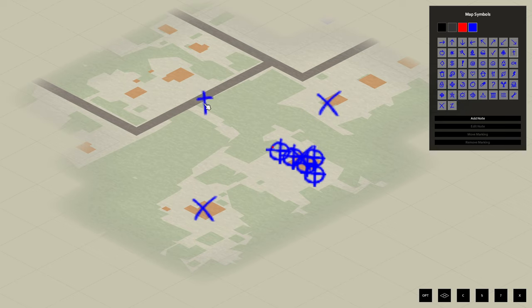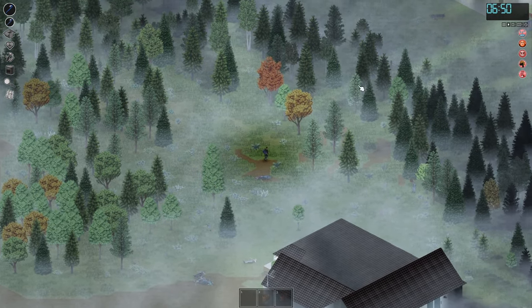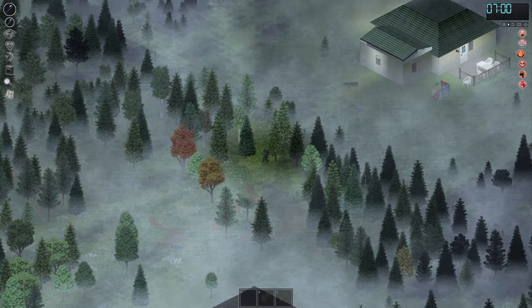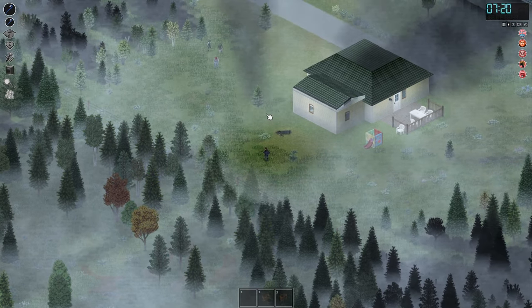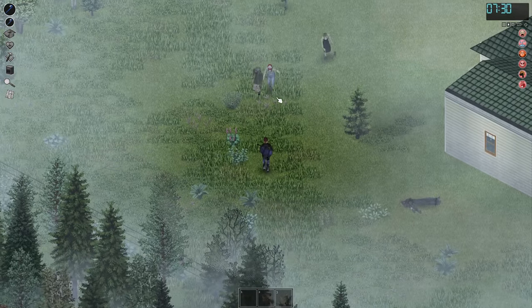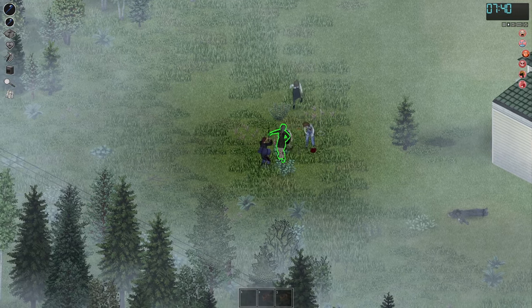Even though I did clear out so many zombies over there, there are still quite a lot. Let's just get to this house — this was the first house I spawned in, if I remember correctly. Oh, I did not see you there. I hit the tree by mistake — hit the zombie, not the tree. Dead. There are more zombies here, of course. Let's take them out and go inside, then rest there a bit and figure out our next plan.